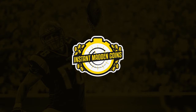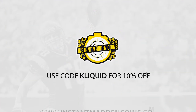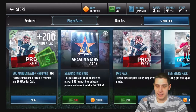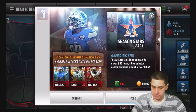The following video is sponsored by instantmaddencoins.com, the only place to get Madden coins instantly on every console and platform. Use code clickwood at checkout for a 10% discount. Bundles and back-to-player packs available.